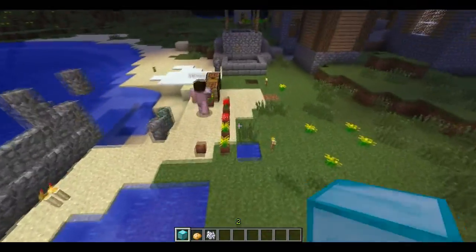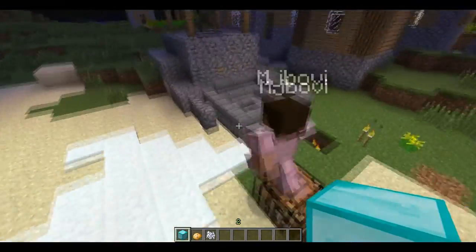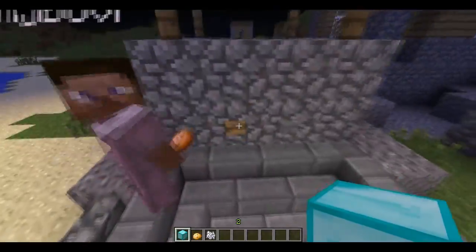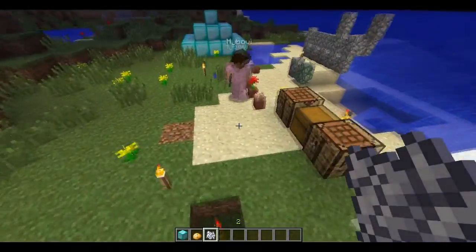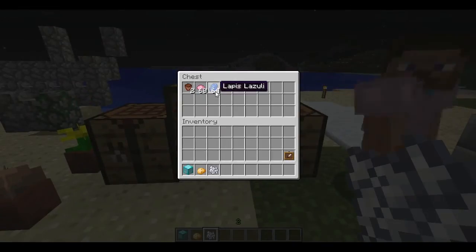In the last snapshot, one of the additions was Zombie Villagers and the beam block or whatever it was. And the console block, which was also really cool.